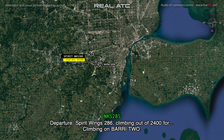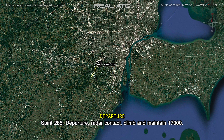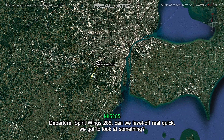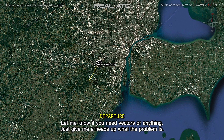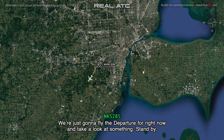Departure, straight wings 286. Commodore 2400 for Commodore 32. Departure, straight wings 285 — can we level off real quick? We gotta look at something. 285, you gonna level up? 5000, fine. 5000 and speed at your discretion, let me know if you need that. So we'll level at 5000, we're just gonna fly the departure for right now and take a look at something. Standby.